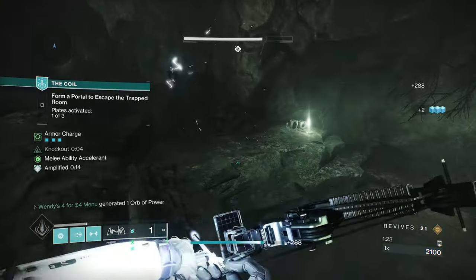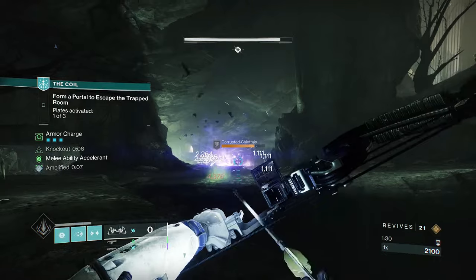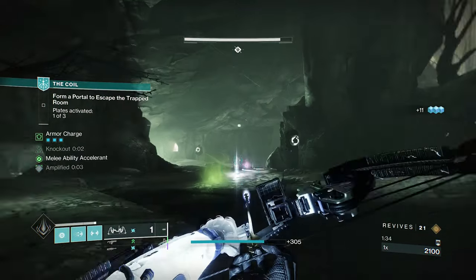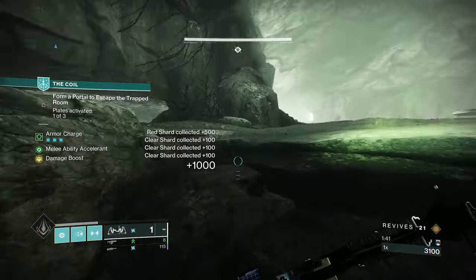Pretty simple, right? Let's see what this exotic tells us to do and how it guides the build. First off, Thunderclap melee — so we should use Arc Titan with that melee. Secondly, it restores melee energy on Thunderclap kills, so we're looking at a melee build. Thirdly, the strikes jolt enemies, so we can use some jolt synergy here.